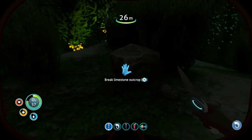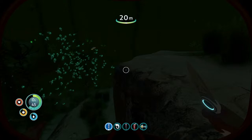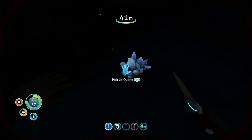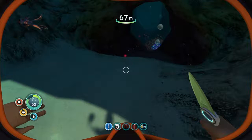This next part is going to be a little less straightforward. You're going to have to find at least three pieces of copper — just find little pieces of limestone and break them open. Another useful thing: if you find these little orbs, they're gravitational trap fragments — scan those. If you get two of them, you should be able to craft a gravitational trap, and that will help you catch fish. If you find these little quartz crystals, you should also pick them up — if you take two pieces of quartz, you can turn it into glass, and you'll need that for some of the more intermediate recipes.